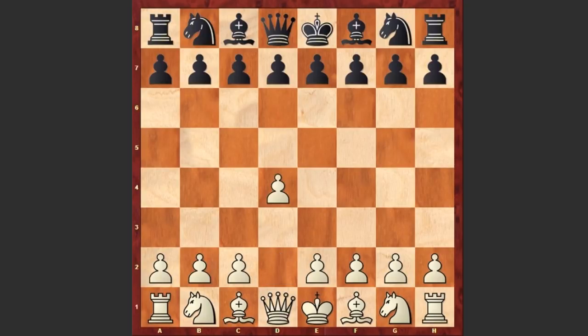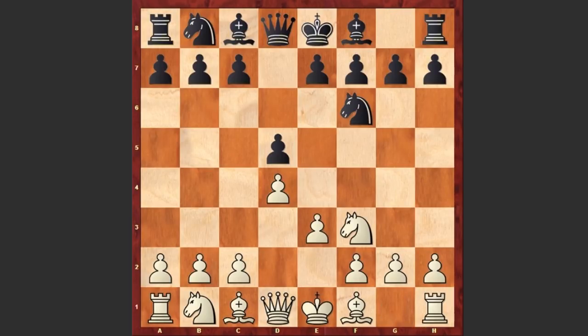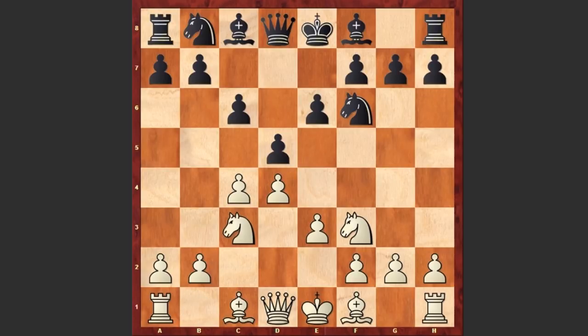Capablanca started with d4 and d5 by Jeffe, Nf3, Nf6, e3, c6, c4, e6, Nc3 — the game is transformed into a Semi-Slav Defense with the e3 variation — Nd7, Bd3, Bd6. This is all standard theory seen many times.